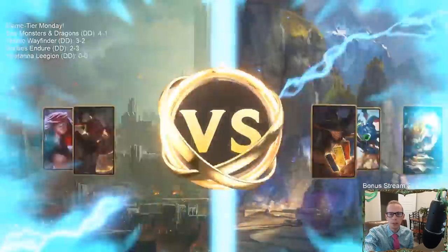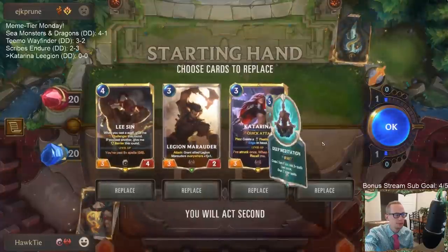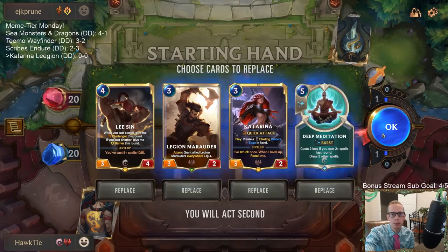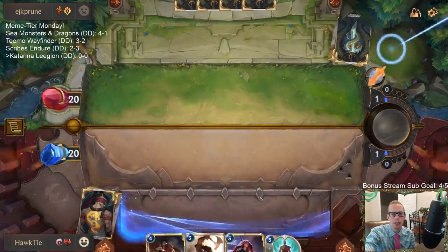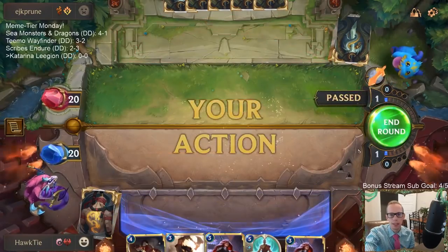Our opponent is running Teemo, Twisted Fate, and Heimerdinger. Back to our hand - I'm going to keep this since we have our champions to play early. Katarina isn't needed until later, and we've got another Katarina too.